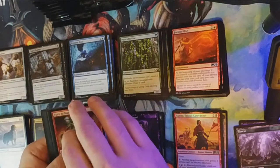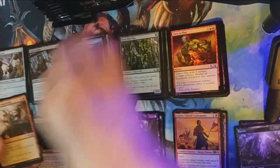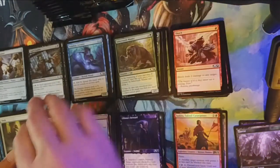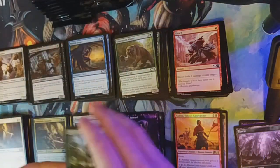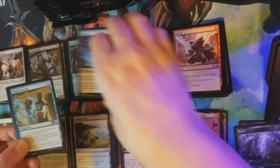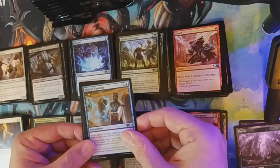Like I said, we've already got decent stuff so I can't complain too much. Shock — always bringing back the Shock! Our first uncommon is Garruk's Uprising, second is Miscast, and last uncommon is Teferi's Tutelage.